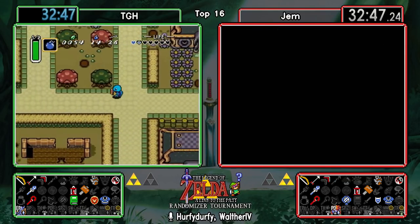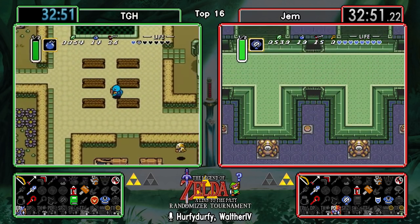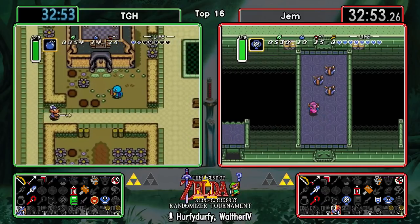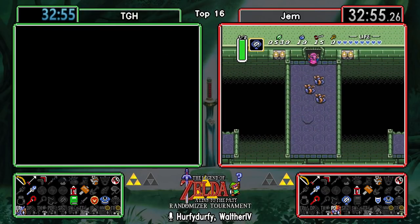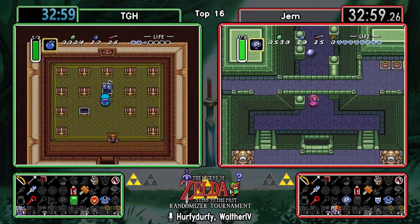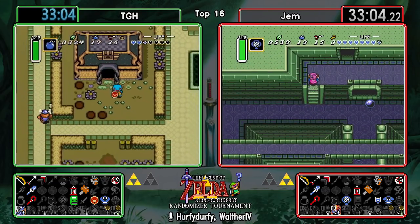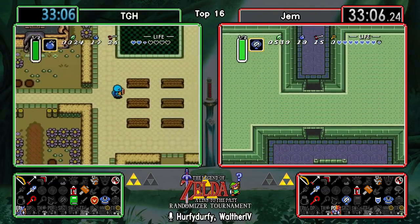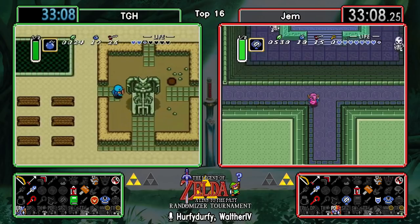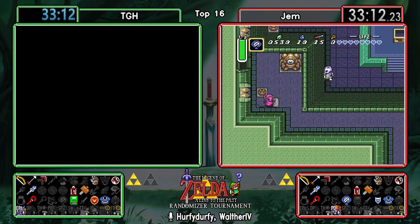Especially for Gem - he couldn't have found a better item in POD even if it was the only one. That was the perfect item for him to find. Also very nice to get the Mirror right at the beginning of your dark world traveling - it just makes your routing so much more efficient. Really nice to have it early on, basically right with dark world access.